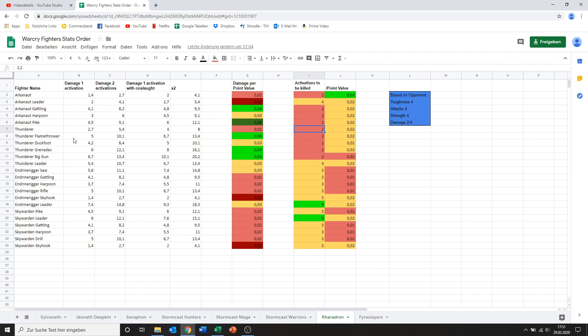Then we have the Thunderer with what's like a Flamethrower. It's one of the very few ranged weapons that don't have a minimum range on this warband. Dealing 5 points of damage is actually pretty nice, putting him also in the green range of damage, which is very uncommon. So yeah, that's a nice one. You can totally bring him.